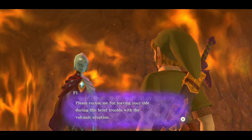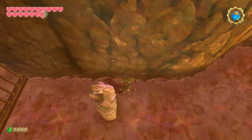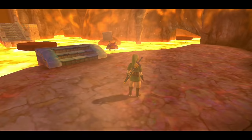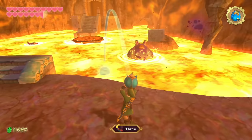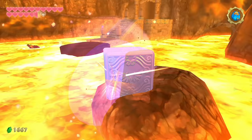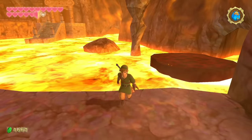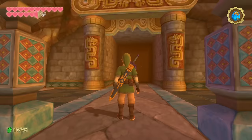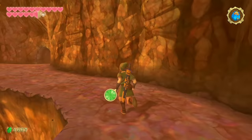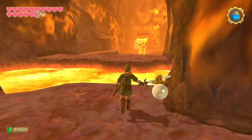Fi apologizes for leaving our side during the trouble with the volcanic eruption. Over here is a save statue, a couple Bokoblins, some keys, and a treasure chest. We head to the big open room where a goddess cube is just hanging out — this is the last one or next to last. With the cursed frogs, be sure to blow them up. I thought I had to jump on the rock and charge it up like the minecart in Lanayru, but you can reach it from here. The range on this sword is impressive.